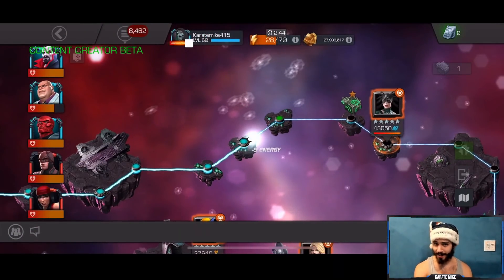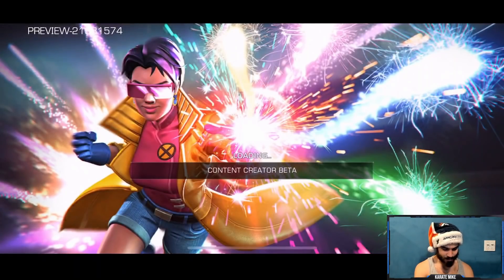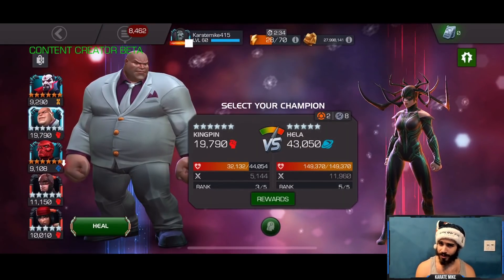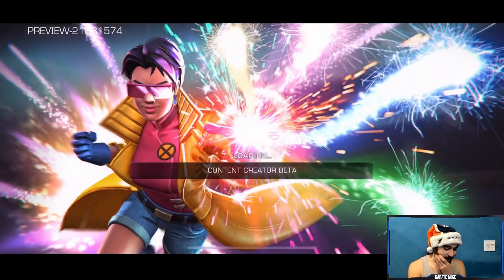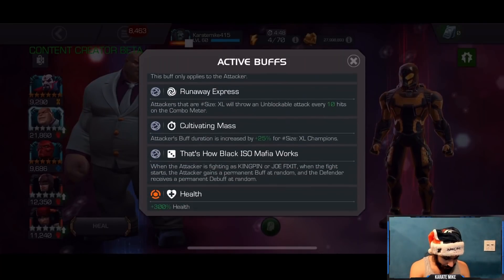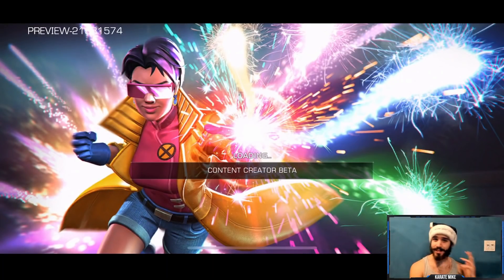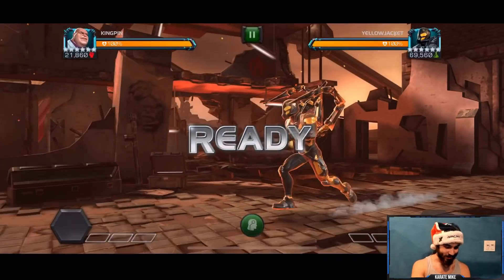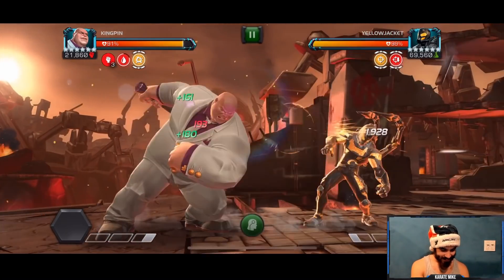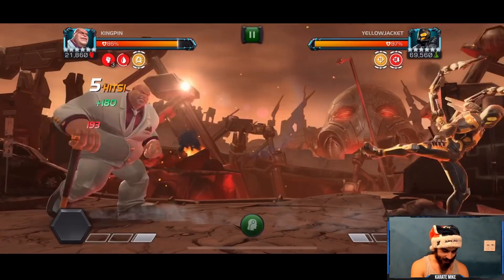I'm actually having much more fun playing with this champion than I anticipated — that's definitely cool. Let's get up to the boss. We're at the Yellow Jacket boss now. He has Cornered, Critical, Limber, and other stuff. There's no Limber active, so let's just get this guy over to the corner. I don't believe he has some unblockable specials, so we'll bait that properly.